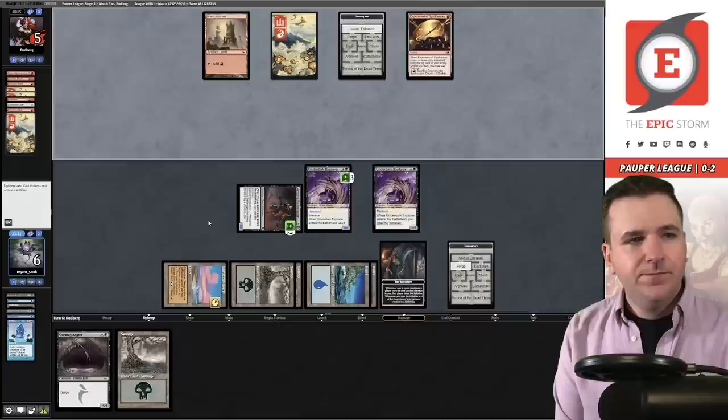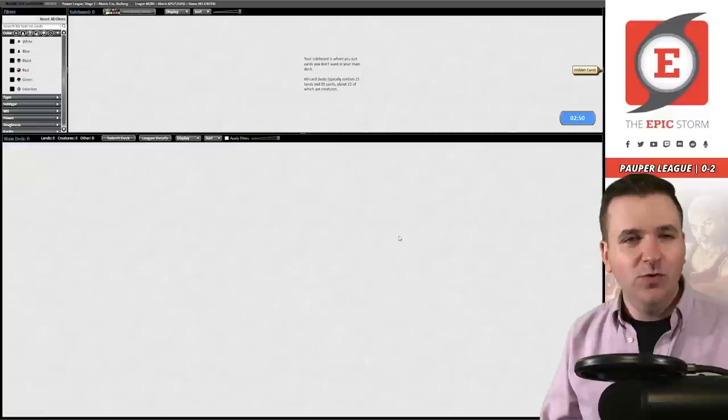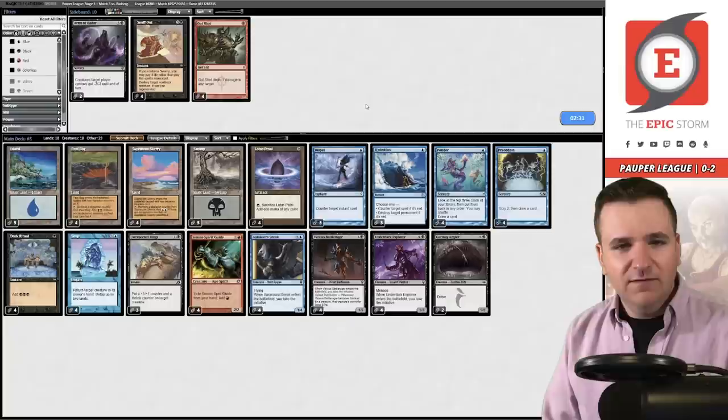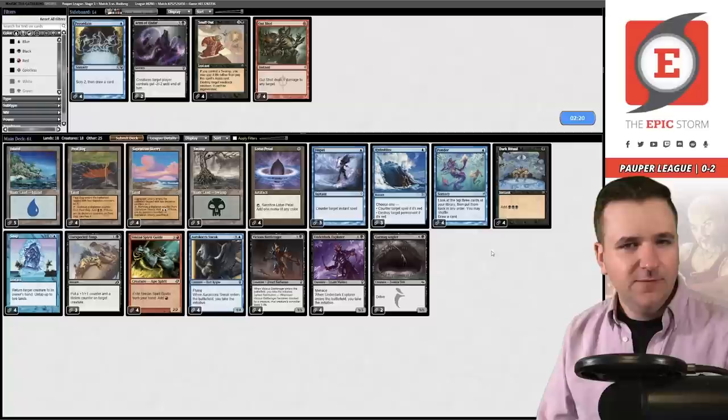Get in there! Pass. They play another Mountain — they have Monastery Swiftspear and two unknown cards. They've conceded. We've won a game! Let's see if we can chain together two wins in a row. I think we want Hydroblasts and Unexpected Fangs. We're at 69 cards — we're supposed to board out Snuff Outs; paying life against the Burn deck isn't super wise. I wonder if you just board out blue cards and be the most effective combo deck you can.